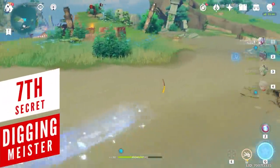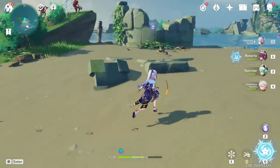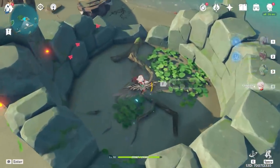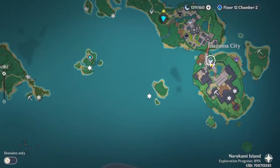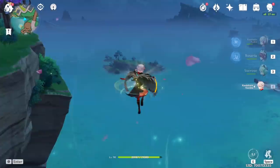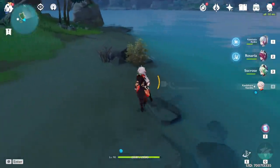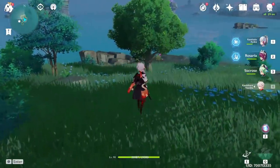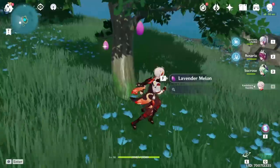If digging for treasure is your thing, community effort has discovered 4 buried chest locations. The first can be found at Fort Mumay inside a destroyed structure where you dig up a common chest. For more exciting chests, two can be found near Inazuma City on an island to the west — get there by gliding or using the Wave Rider. One chest is on the coast at a specific location and the other is right next to a lavender melon tree, yielding an exquisite chest.